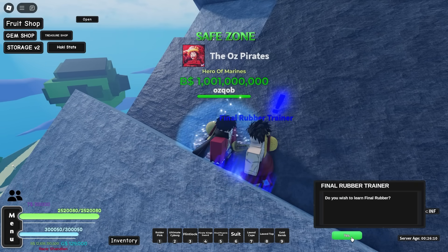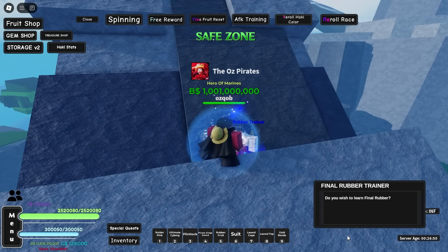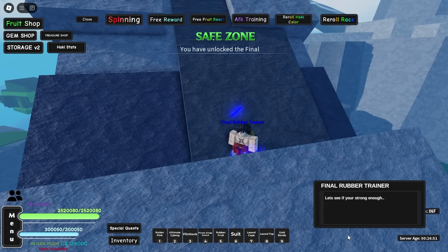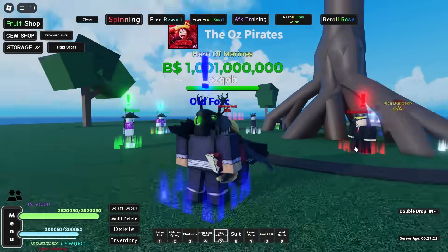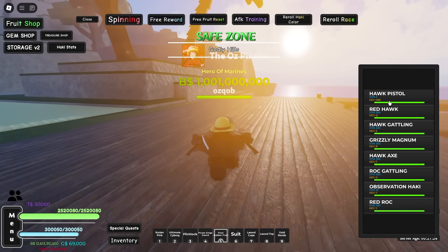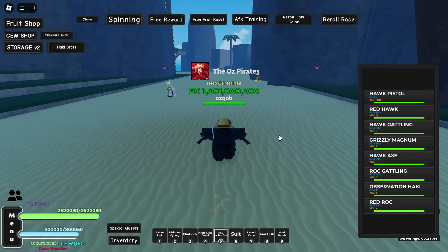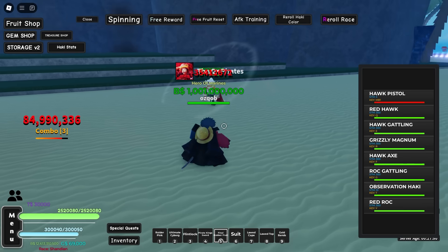We finally got all the drops. I want Final Rubber. I still gotta switch to my fruit. Now, here goes nothing — I'm gonna try again with the Rubber Fruit equipped. We just gotta eat this, and we should get Final Rubber now. And yeah, we have it. So it has a bunch of moves and M1s too. I guess we'll just go ahead and test this out on Whitebeard. Here's the M1s — these are actually really cool. I like it.